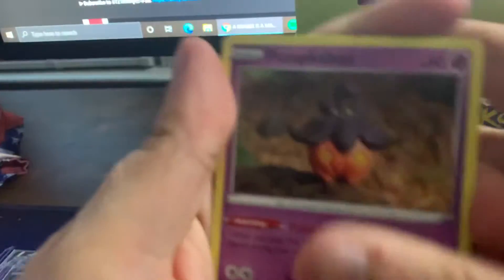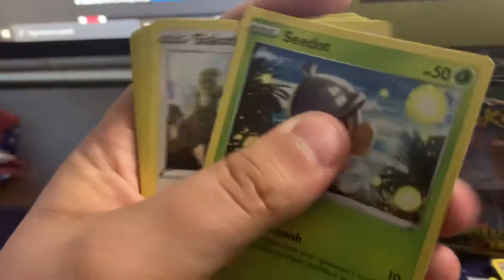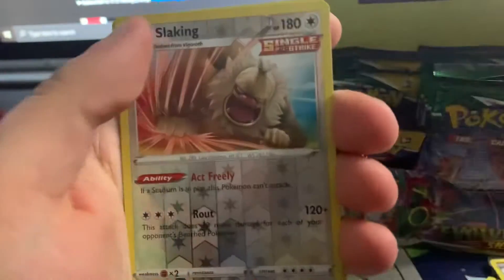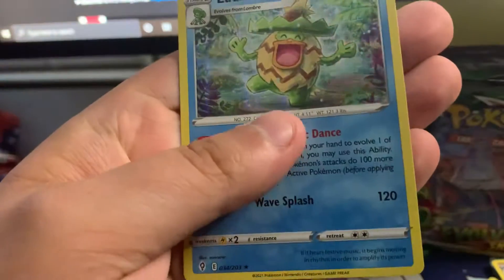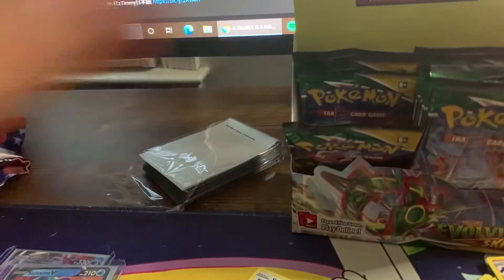Pumpkaboo, Aron, Lickitung, Seel, Slakoth, Water Energy, Scizor, Swoobat, Slicking, and a holo Ludicolo. That's not a bad looking card.